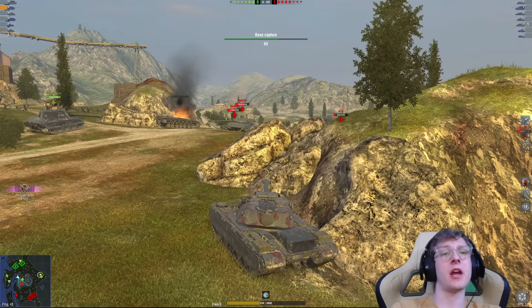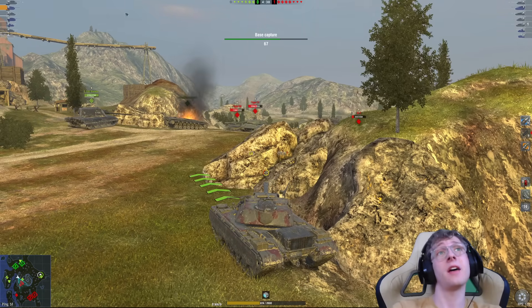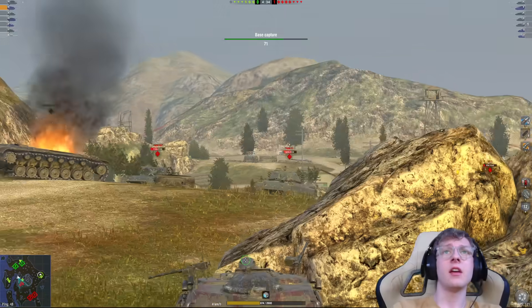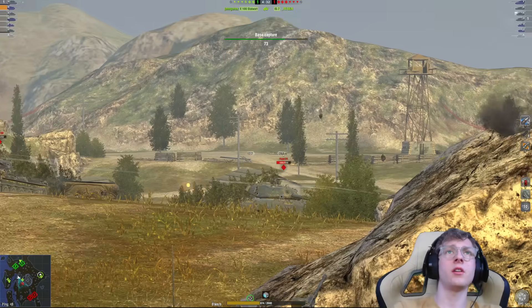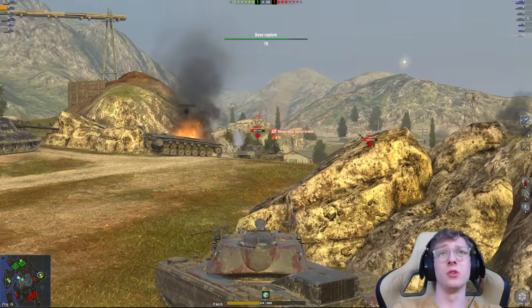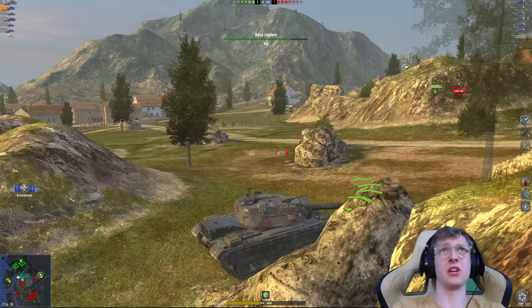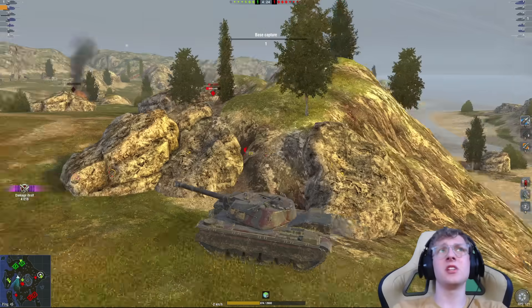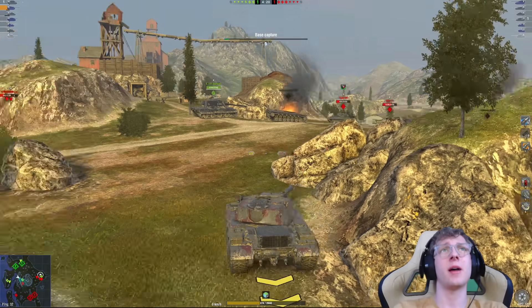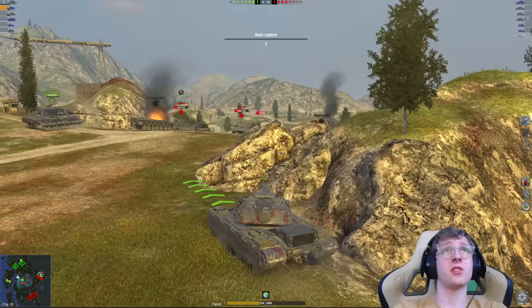We are already up to 3,300 damage. We still have 870 health left, and in three seconds we're going to have another shell. We poke again and right into his hatch for 674. The WZ pushes our Type, who has done nothing for the team but sit in the base cap the entire battle. But thankfully, we have been doing a pretty solid job.